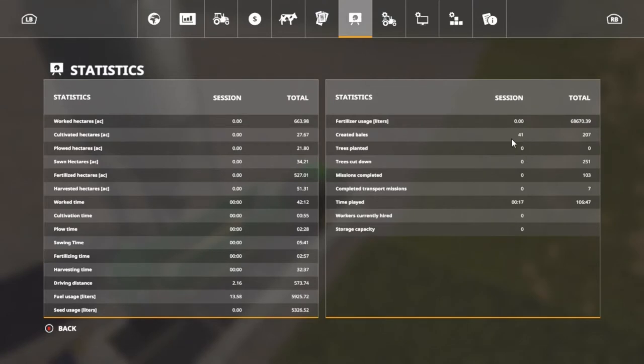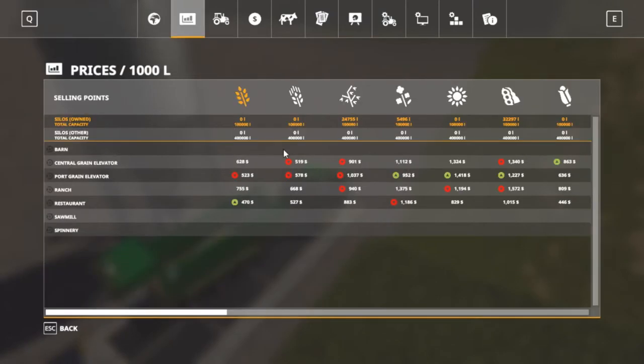Soybeans are at 32,000 — almost 33. It just went down, it was 16:31. I should go now and sell it because it's still the highest. That's at the ranch — it'll take a while to get there, so we'll probably just hang in there and see.